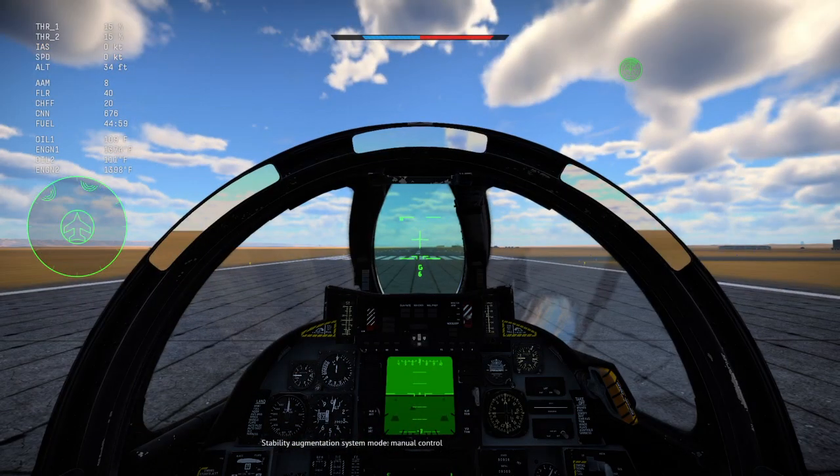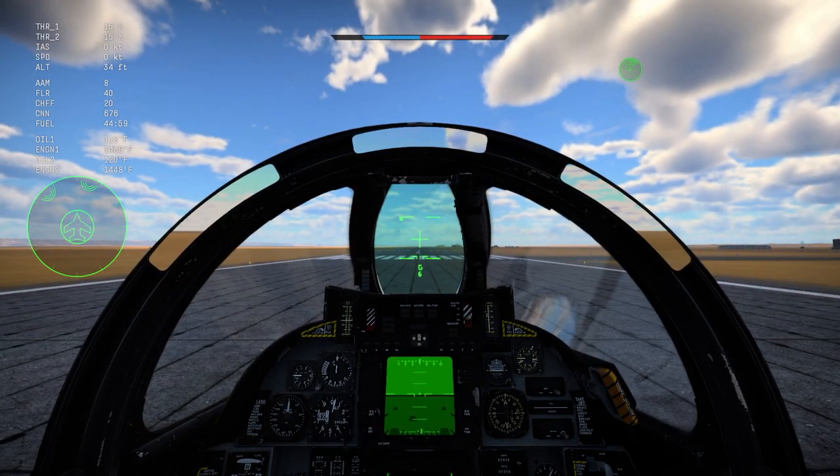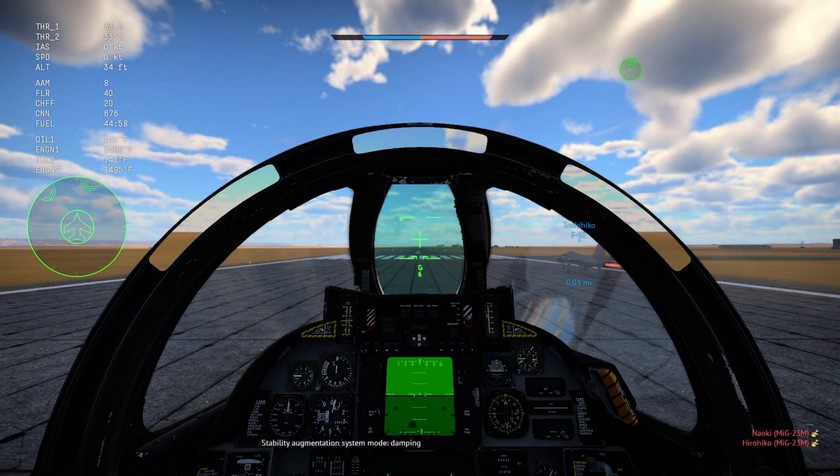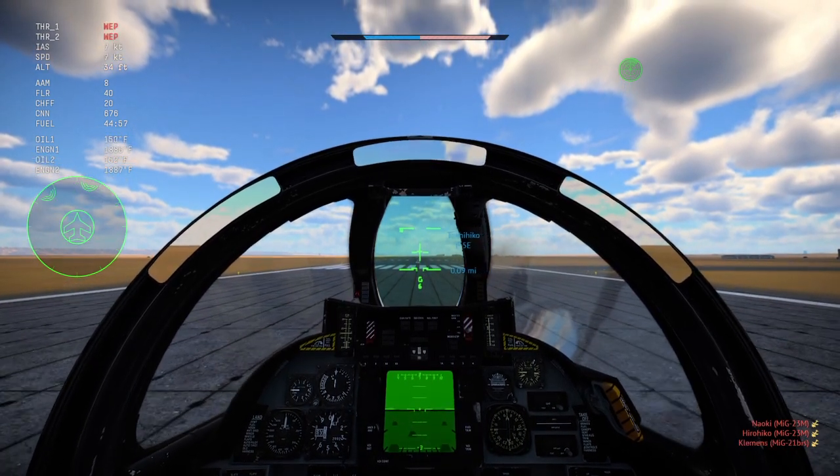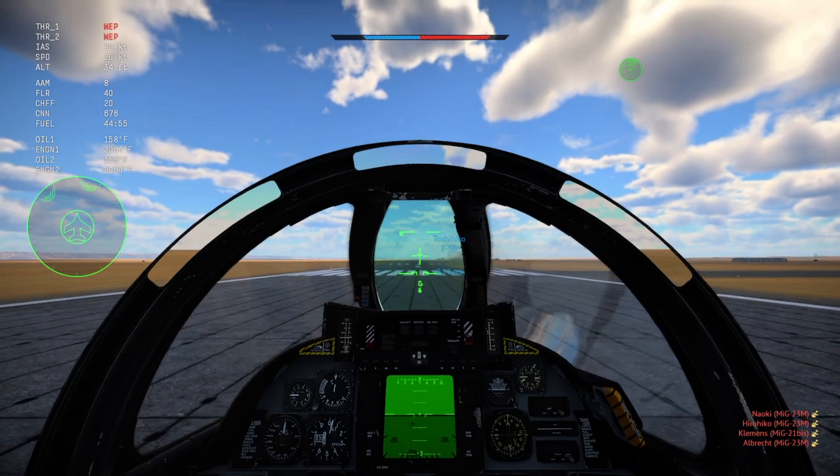SAS mode: manual control means you're slightly more maneuverable but also a little less stable. Damping is the opposite — slightly less maneuverable but a little more stable.